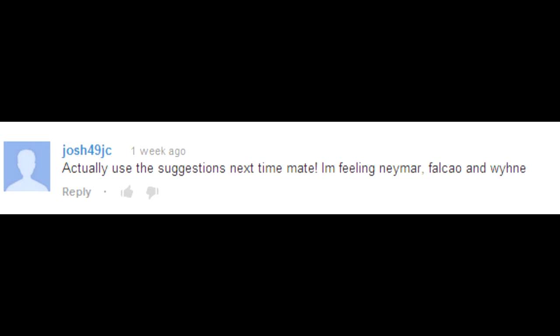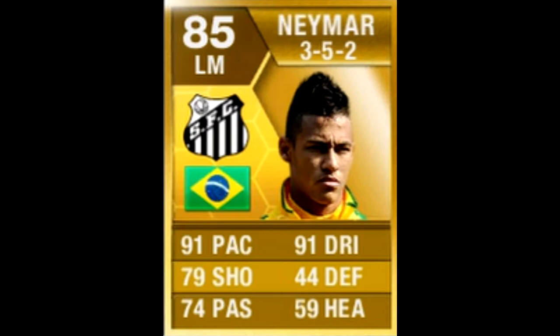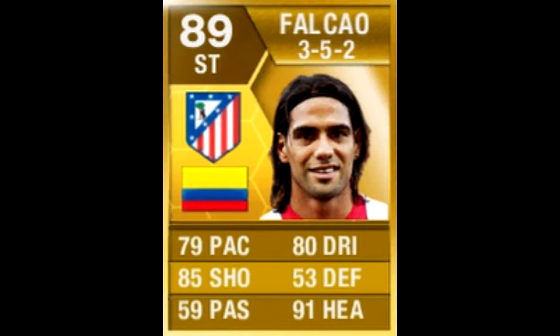Hello guys, welcome to episode 3 of Request a Hybrid. As you see up there, the 3 players I'm going to use are Neymar, Falcao and Wynn. Neymar's standard stats: 91 pace, 91 dribbling and 79 shooting. Falcao: 80 dribbling, 85 shooting and 91 heading. And then the last player, Marl Wynn: 93 pace, 64 defending and 73 heading.